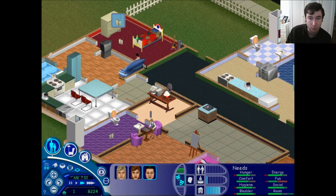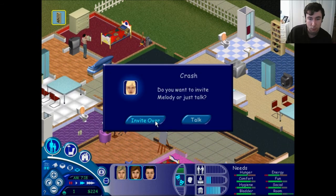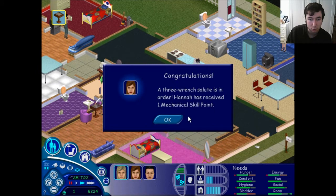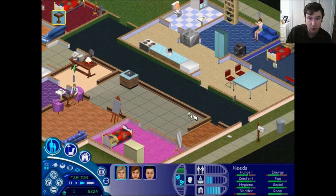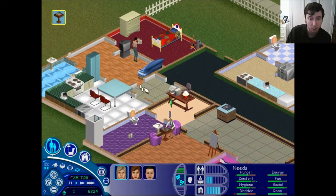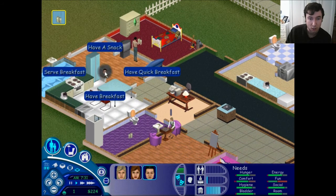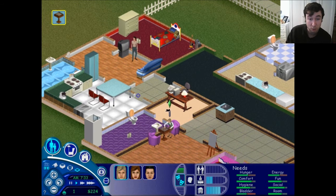You need to phone up Farmer Melody. There we go — invite over. Mechanical skill point — excellent! She is coming over. So I did that before. Serve up some breakfast.